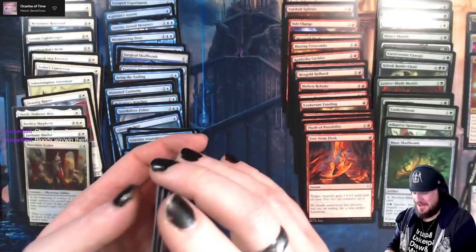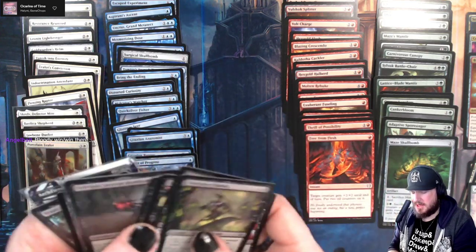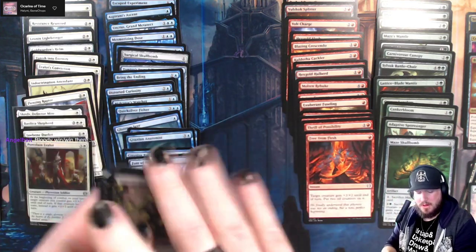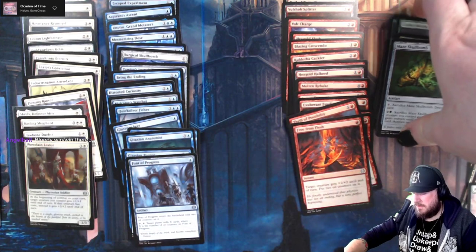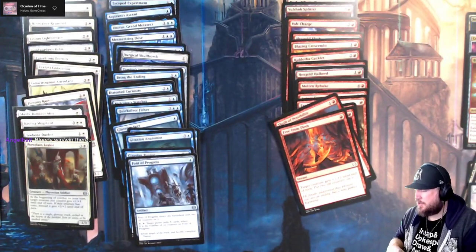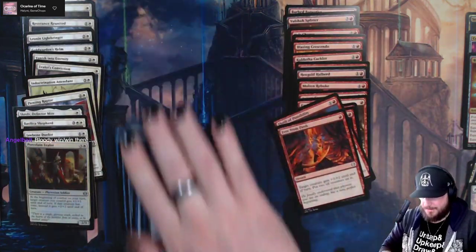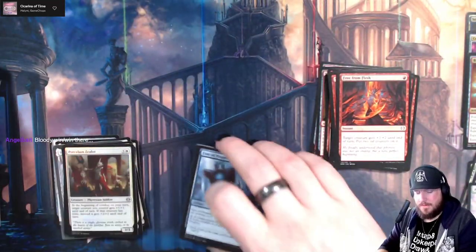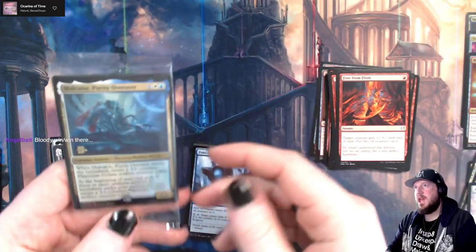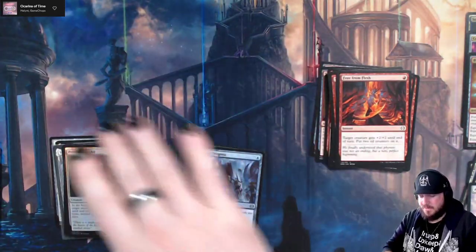Well, I think what we're going to do is we're going to immediately cut black. I think there's some fun cards in here, but none of these cards play the kind of game we're going for. So we're going to immediately cut black. We're also going to immediately cut green. The question is how much do I splash? Can I splash? So let's look through these piles. I'm going to open this at the end because I want to give out the code at the end of the video.